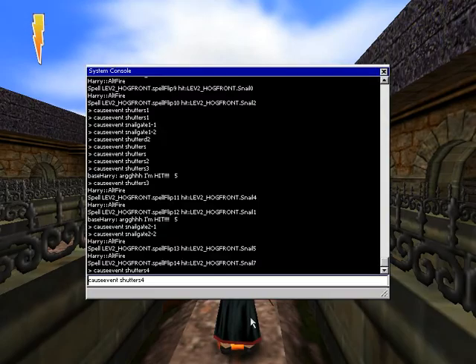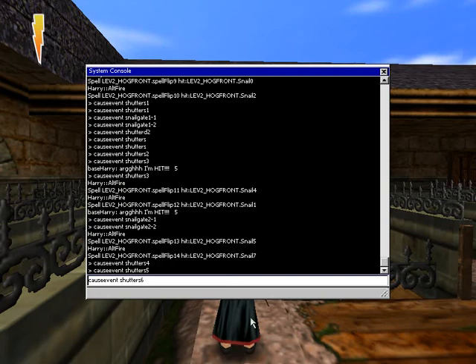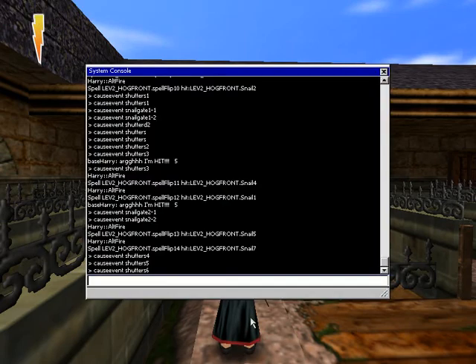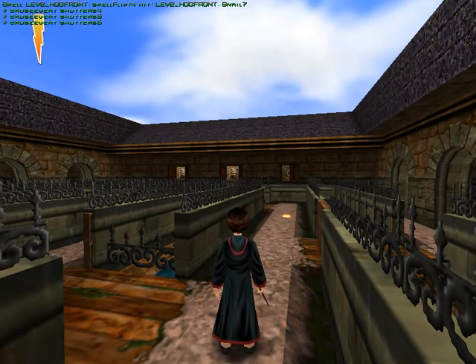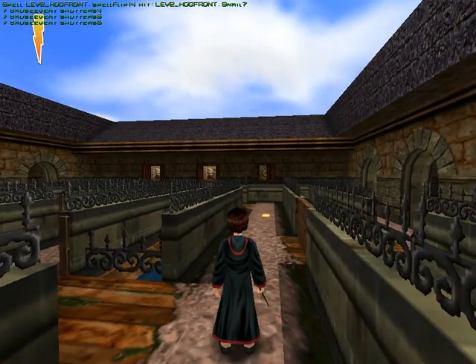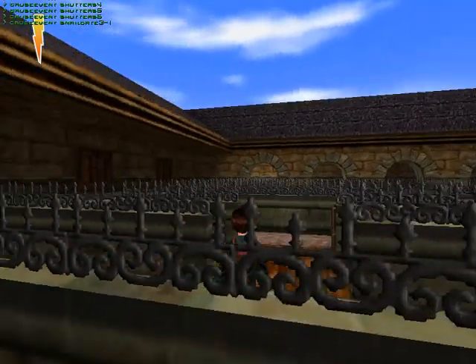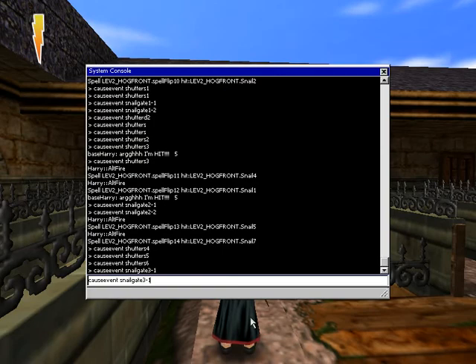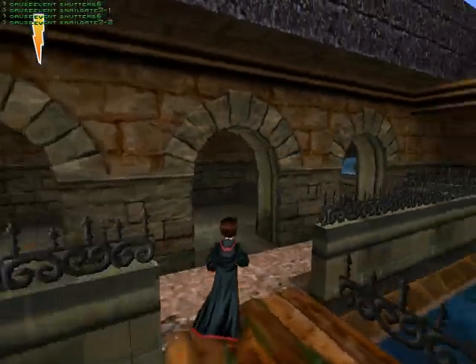Shutters 4, Shutters 5, and Shutters 6 — so Shutters 1, 2, 3, 4, 5, and 6 all affect and reveal the Flipendo switches. We're going to do Snail Gate 3, 1, which flips that switch. Then Shutters 6 to open that up again. And Snail Gate 3, 2, which flips that switch and opens the final gate.